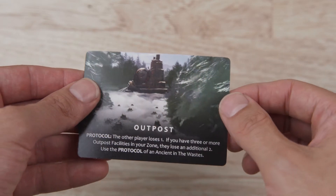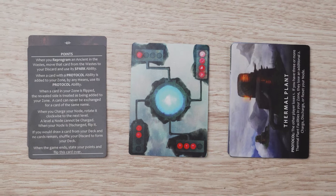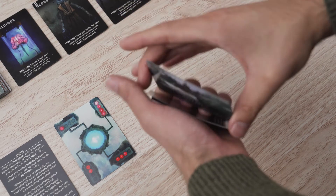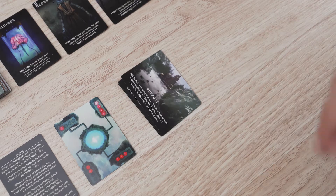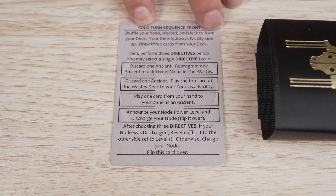On the reverse is a facility with its own ability. Each player will have a node and a point tracker with a reference card. To start your turn, shuffle your hand, discard, and deck together to form a new draw deck and draw three cards to make up your hand. Your turn now begins. You must take three total actions from a menu of four, never repeating a single action more than twice.